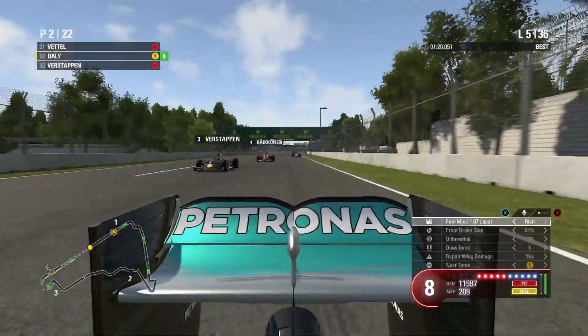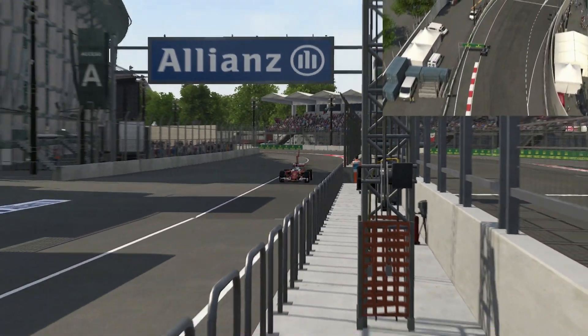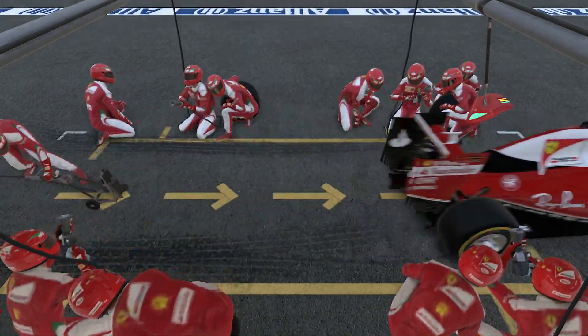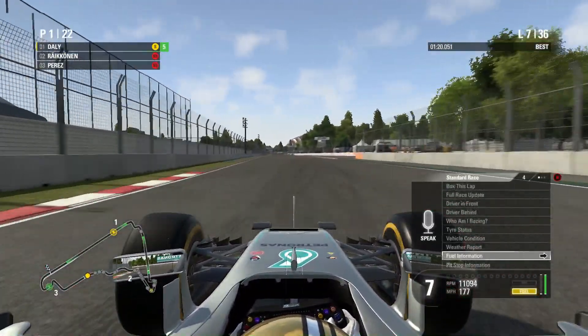Lap five now, Verstappen is still following me in the slipstream but I can't really do anything about it — my Mercedes is just that little bit too quick. End of the lap now, and this is Sebastian Vettel, our race leader, heading in for a set of soft compound tyres to take him a long way into this race.